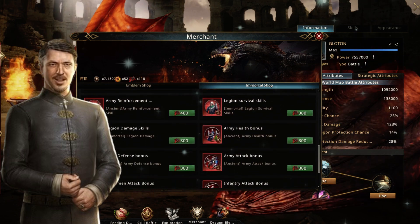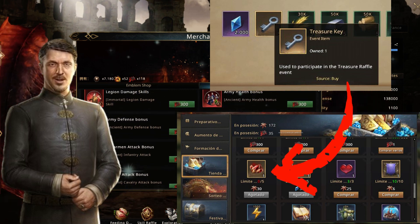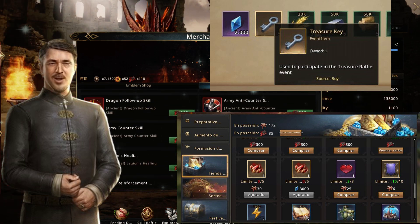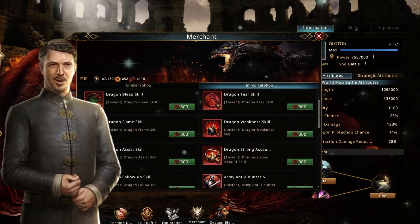In the Kingdom Celebration event, apparently they will change the treasure key item for another which will fulfill the same function, but this may not be definitive. For now it is unknown if the treasure keys that you possess will automatically become the new item. In March when the event returns we will know for sure.